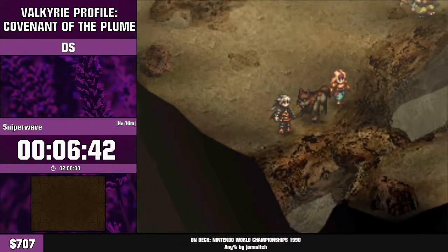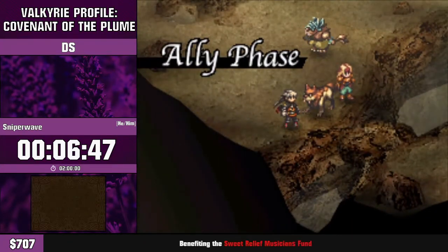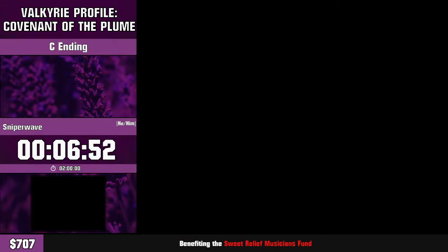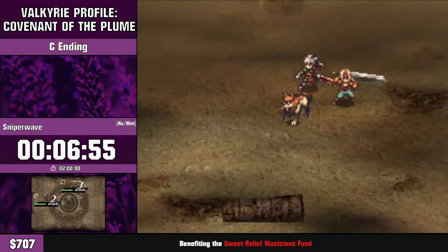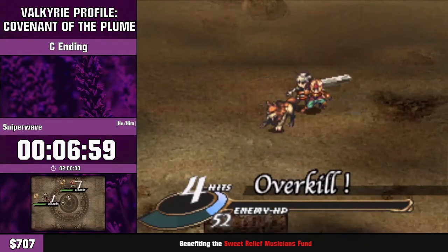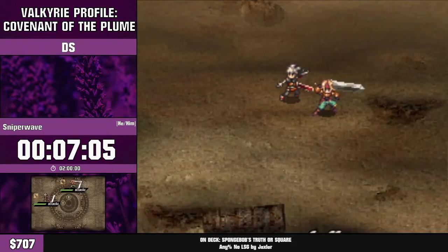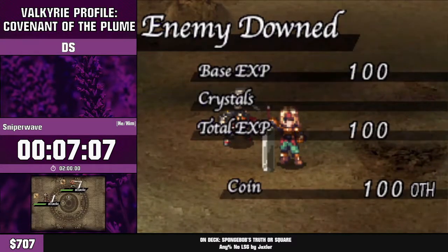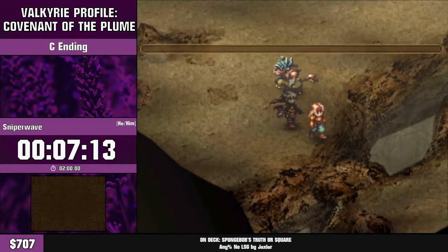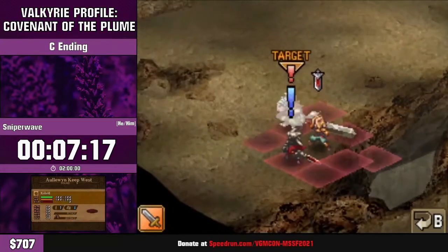One more mechanic I haven't explained: the de-spawn timer. Every attack has a different amount of time between when it connects and when the enemy starts to de-spawn — that's when the purple circle appears around them. That's why we use Wolferd's attack last — he has the lowest de-spawn timer of all the characters we have available at this point. Small things like that give you more agency as a player.